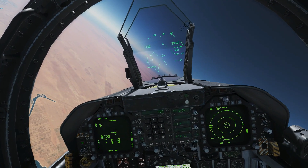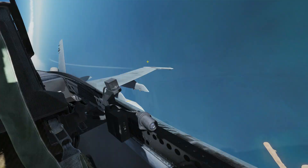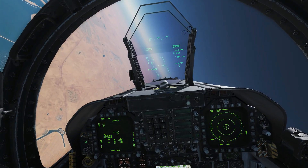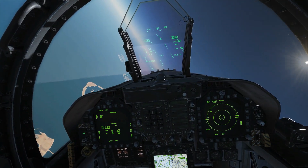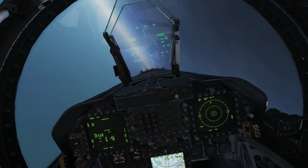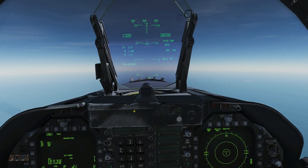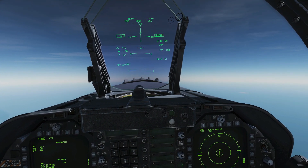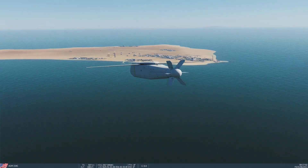Turning in now to see how much range we can get on this shot. The first JSOW Cs are still 11 miles away — let's see if we can get these off before they even hit. Trying to get a bit faster, a bit more range. At 62 miles the other missiles are still doing 500 knots. We're on target and coming up to our maximum range circle.